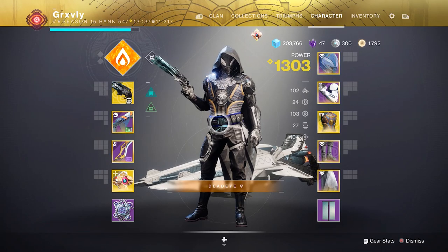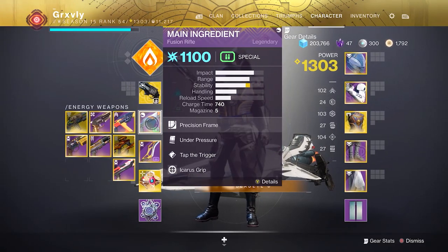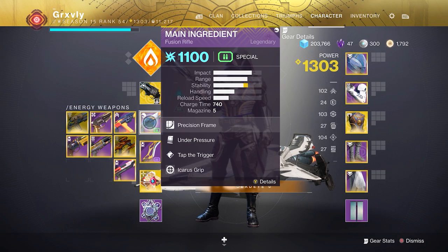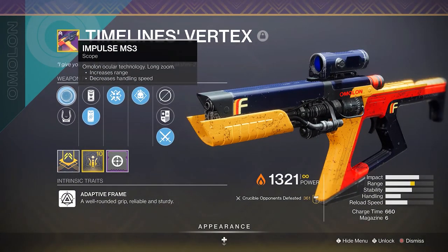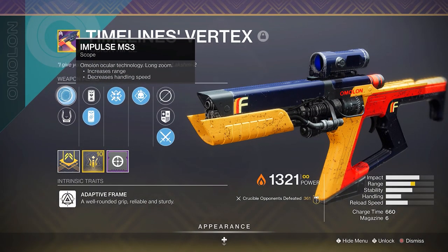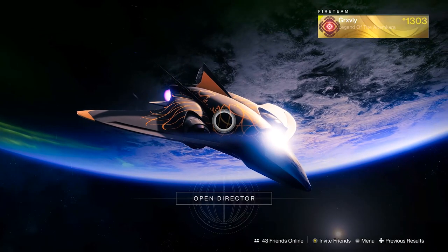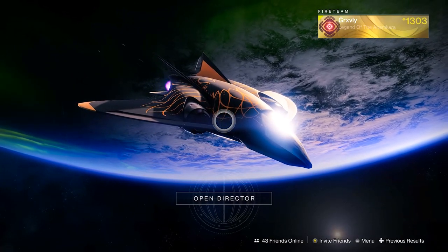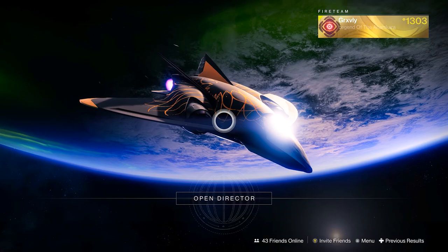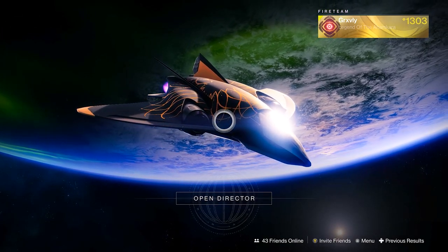I'm going to be 100% honest — after using the Main Ingredient, I will say it definitely did live up to the hype. This is one of the best fusions in the entire game. Really, the only fusion rifle I would say is better is maybe the Timeline's Vertex, solely because it can roll with scopes that give it 21 zoom, which basically makes it a sniper. But outside of that, it really does not get much better than Main Ingredient. If you guys did enjoy this video, I'd greatly appreciate a like and a comment. If you're new around here, it never hurts to hit that subscribe button. It's been Gravely — peace.